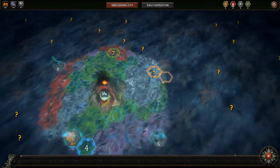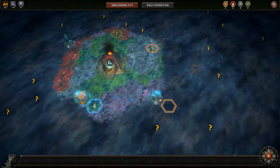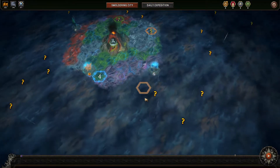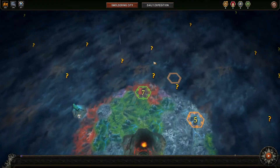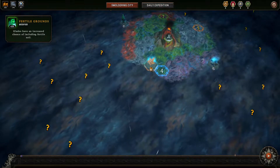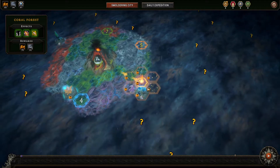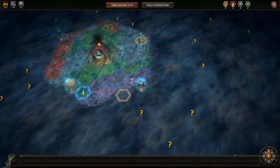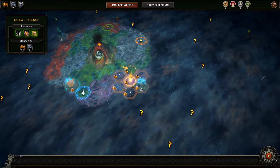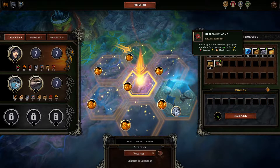It doesn't look like we're going to be close enough to the next question mark after going for it, but there are lots of buildings nearby to capitalize on. These guys will expand the borders and there'll probably be a bunch of good stuff up here. We could try and fight for the fertile soil - many places have fertile soil, it's kind of cool. Let's see - I think it's the herbalist hut.